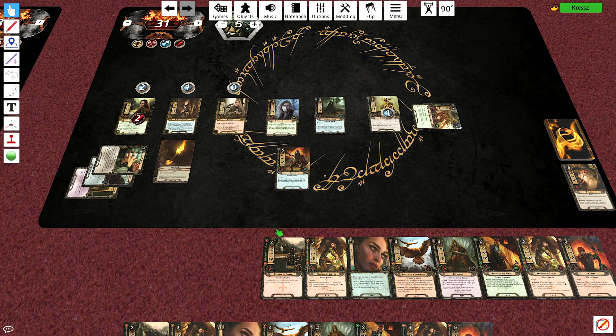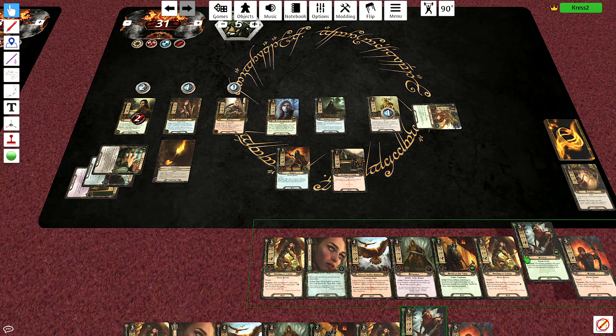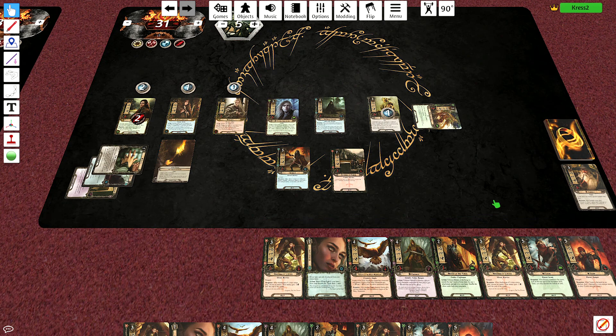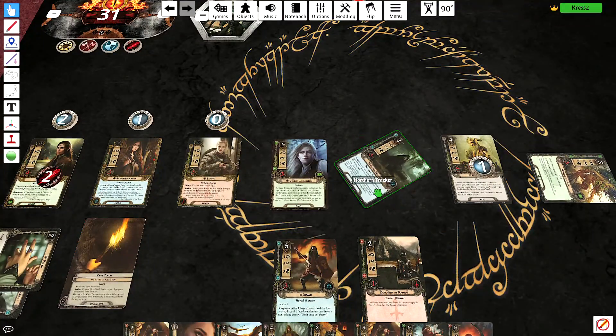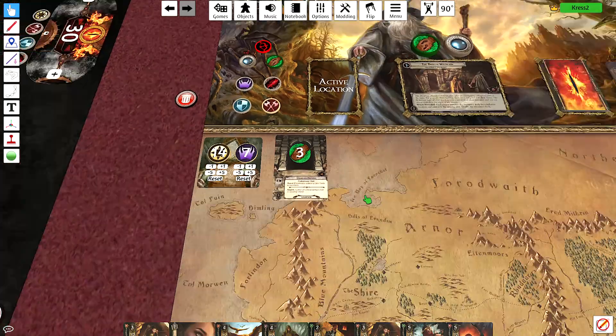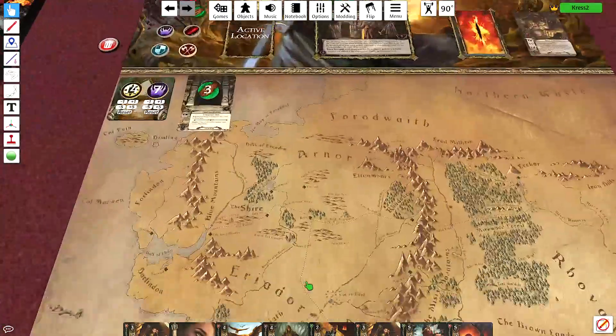Let's spend one and one for Defender of Ramos — so another big defender there. And let's use Elven Light for drawing a card. Should not have done that, but that's okay — we'll have enough to pay for it beginning the next turn. So for questing, send the tracker for one and the others for ten. We'll send for 11 this time.